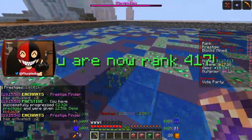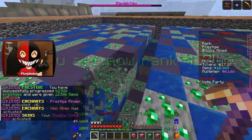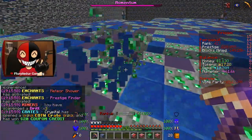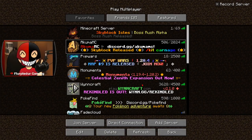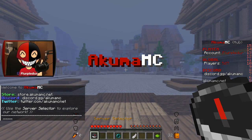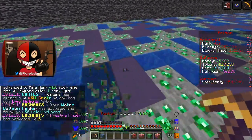I'm probably going to save some of them — at least maybe the Merit Keys — for next time. The Grind Keys mostly give me a lot of tokens, so if I end up wanting to max some enchants out, I'll probably do it later. Just got kicked from the server. I don't think I'm going to hit rank 500.